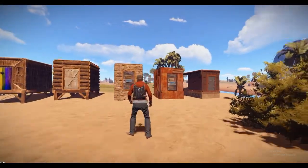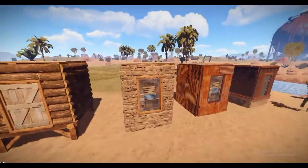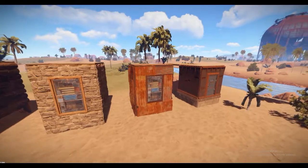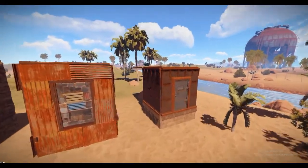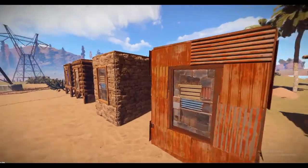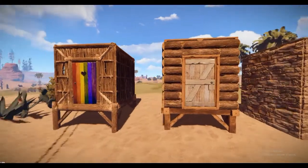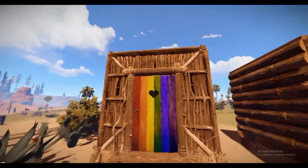I think that this will just be a C4 episode. So I made these bases really quick, they're just one by ones with specific doors and stuff. So right here we have Armored with an Armored Door, Sheet Metal with a Sheet Metal Door, Stone with a Sheet Metal Door, then we have Wood with a Wood Door, and then we have Twig with a Rainbow Door, which I had.